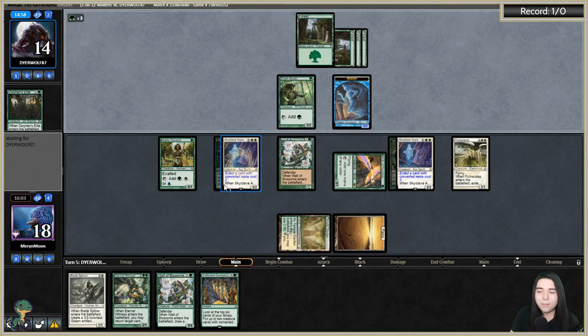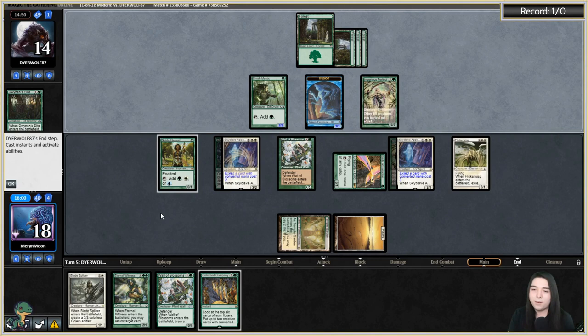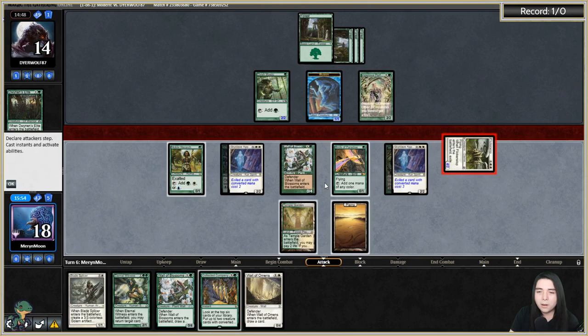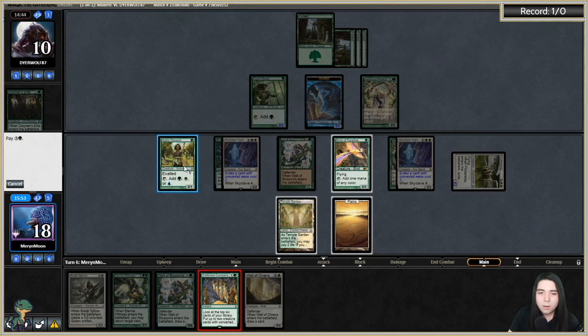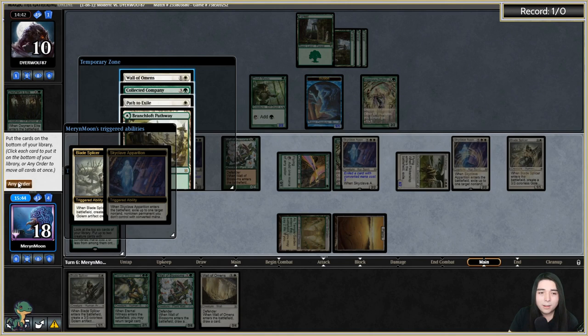Another Imperious Perfect — they might actually keep this one if I whiff. Going to combat, attack with Flickerwisp for four, they take it. Coco to see if we can hit a Flickerwisp or another Skyclave Apparition — we do hit another Skyclave. Eat the lord. They're probably so mad right now.